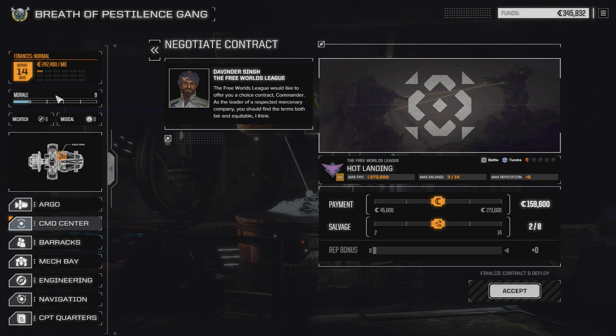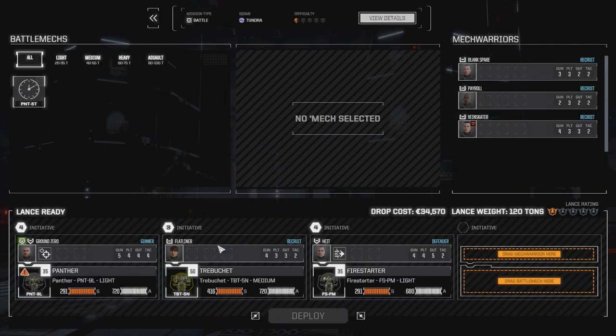We're okay for this month at $247,000. We've got a little bit of time — 14 days — so we're just going to take all of the salvage here and hopefully we don't take too much damage. Let's just accept this and get on our merry way. All right, three mechs, let's deploy.